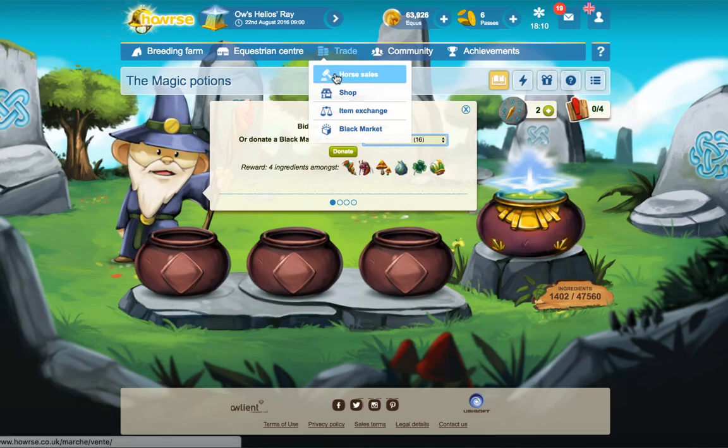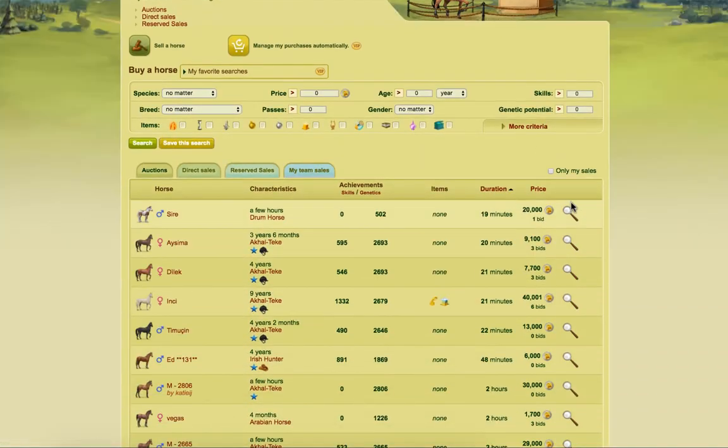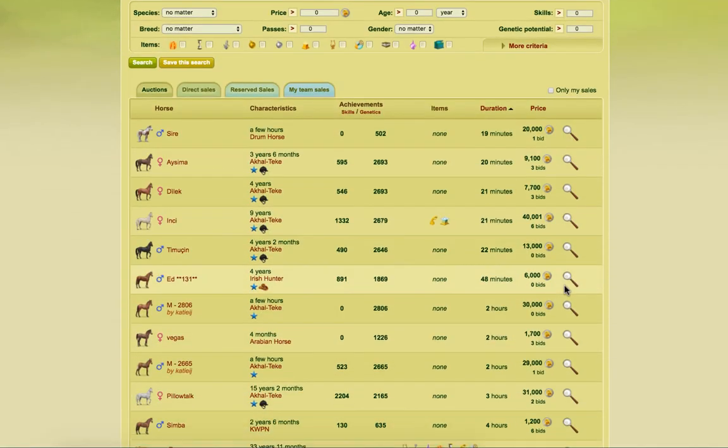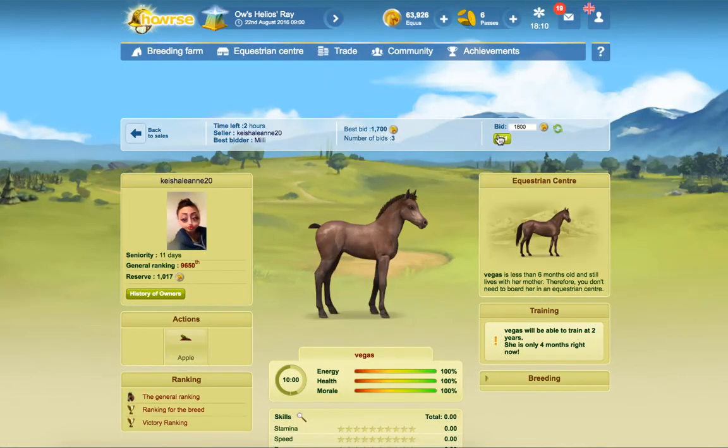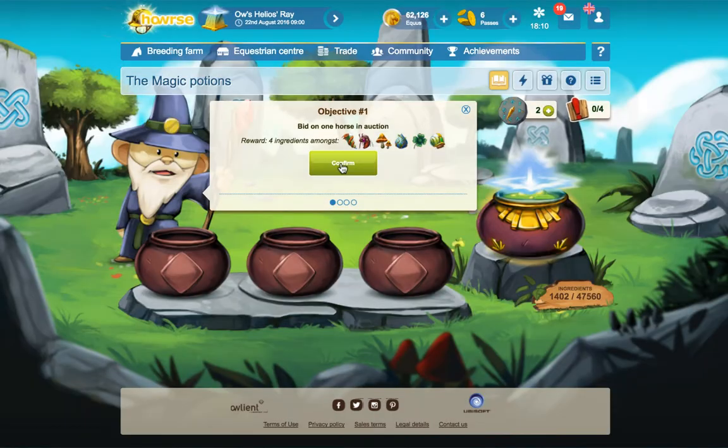That's simple enough. Let's go bid on one in the auctions. How much aquas do I have? I don't have a lot but we'll put a bid on one. Okay, there's a bid - now go back to the magic potions and that should have worked. We've done that, so we get some new ingredients.